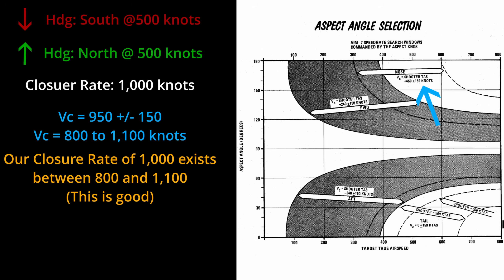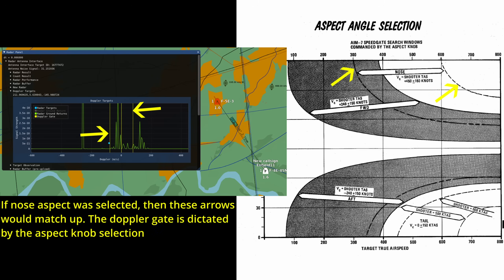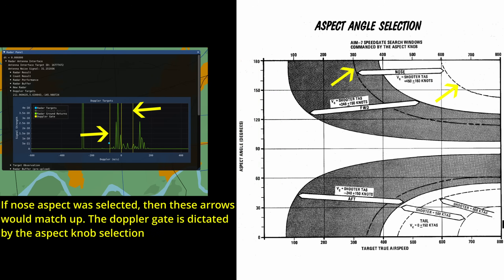Our closure rate of 1000 knots fits right into that range, so we should be able to pick up a target using the nose aspect selection. The creator of the F4 radar, Nelson, sent me a picture of what's going on under the hood and it translates basically straight into the game. Here you can see the doppler gate, shown as brackets in yellow — it's looking for something within this gate determined by the aspect knob selection and the top and bottom closure rates of that gate.